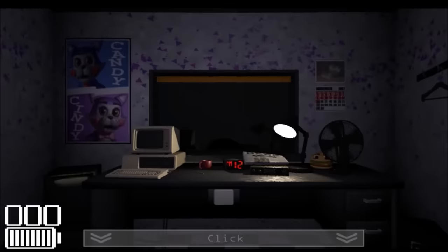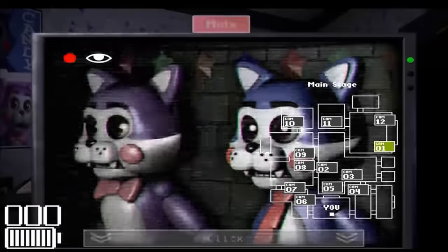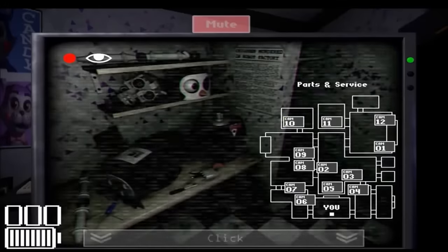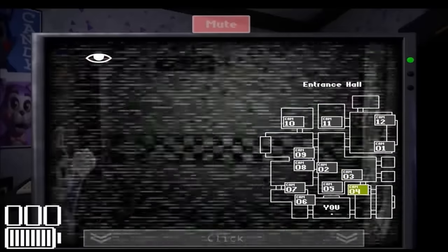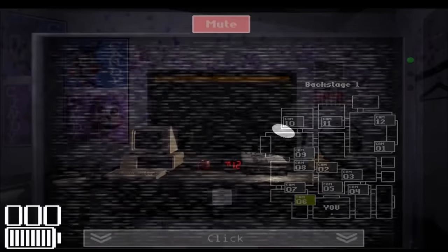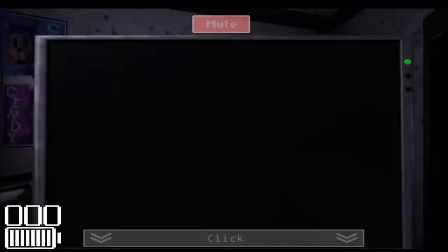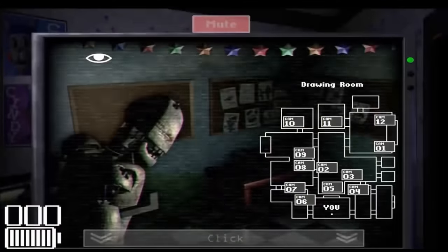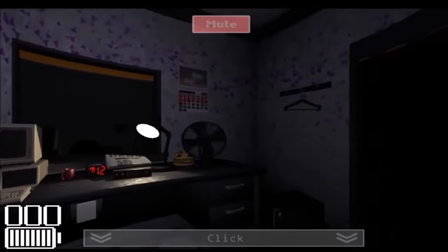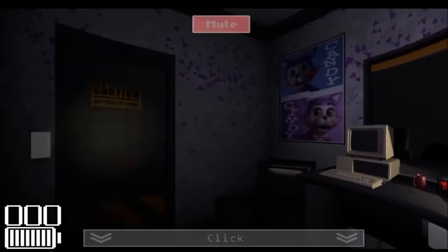Once the night actually begins, the phone guy explains the game's mechanics, which is pretty standard. You have a door on the left and right of you, but also a third opening across from you in the form of a window. The mechanic that really shines, though, is this game's unique quirk: the night vision. For the most part, the cameras are pitch black by default, but you can use night vision to see what you otherwise couldn't. Another unique mechanic is how power was implemented — the doors progressively drain more power the longer they're closed, which means you're punished for keeping them shut over long periods of time.